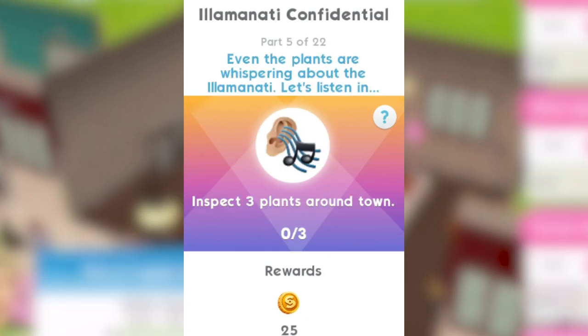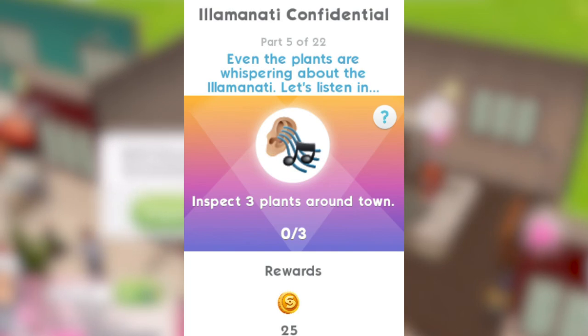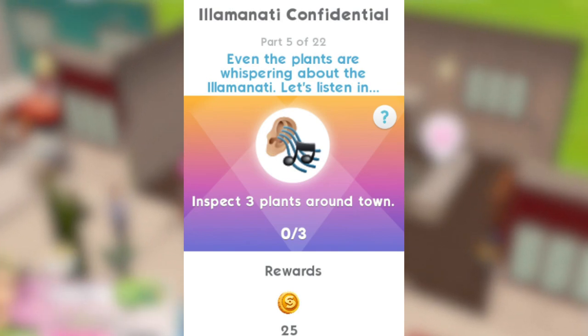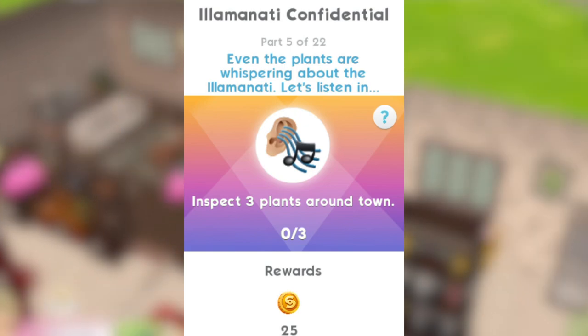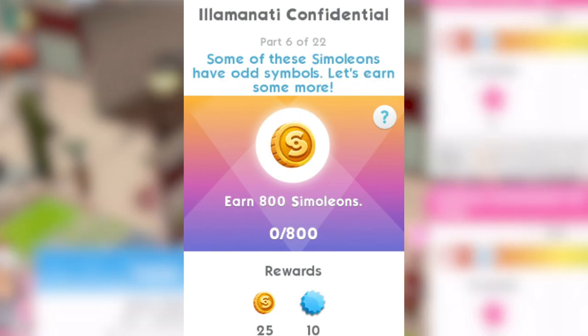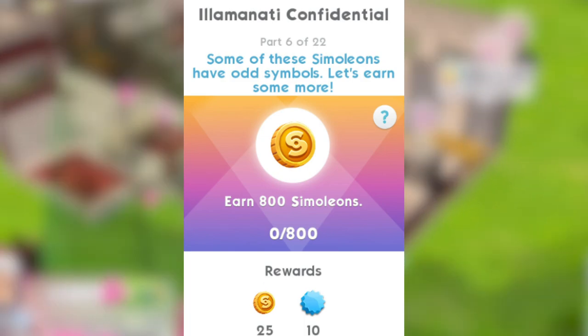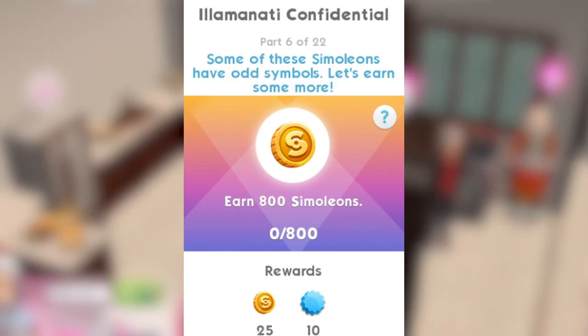Part 5: even the plants are whispering about the Illuminati. Let's listen in — inspect three plants around town. Fairly straightforward. Part 6: some of these simoleons have odd symbols. Let's learn some more — you need to earn 800 simoleons for that part.